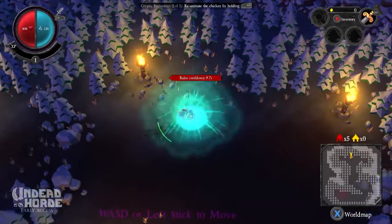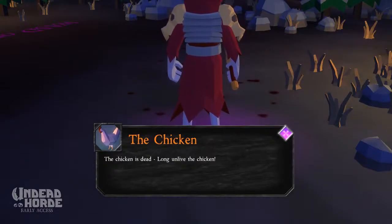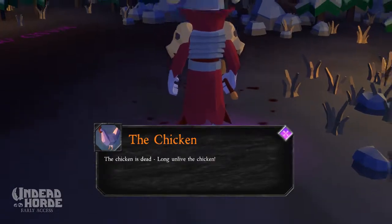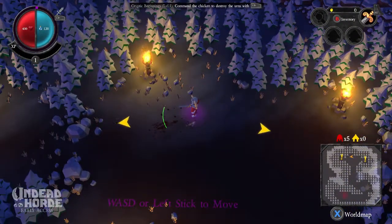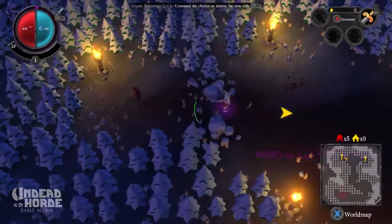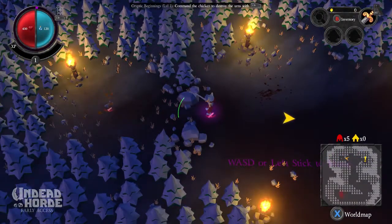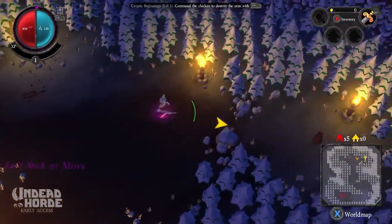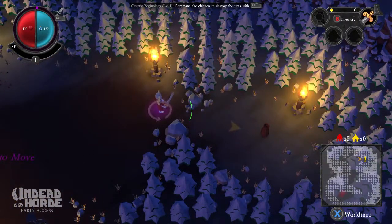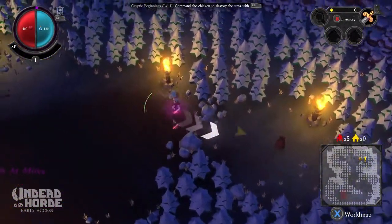By holding RB. The chicken is dead. Long unlive the chicken. Where do I go? Command the chicken with L. Command the chicken to destroy the urns with LB. These urns. Okay. All righty. Let's destroy this then. Gather here. Chicken. Over here. Destroy that.